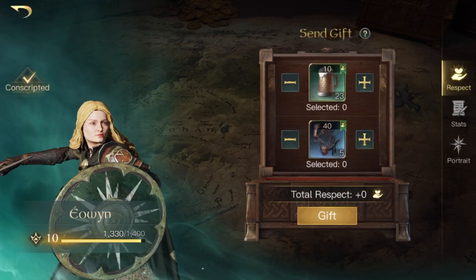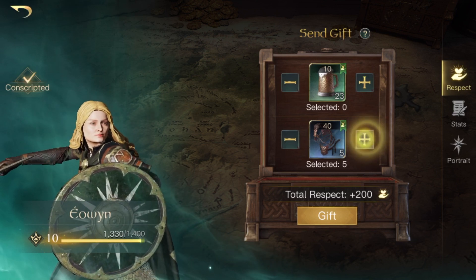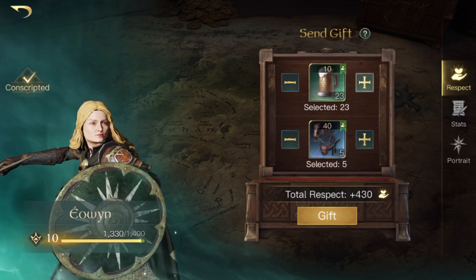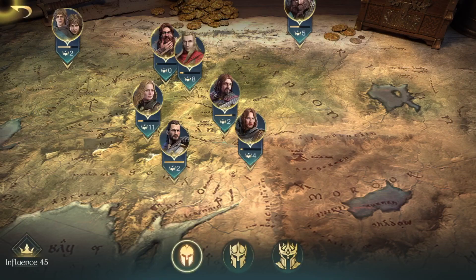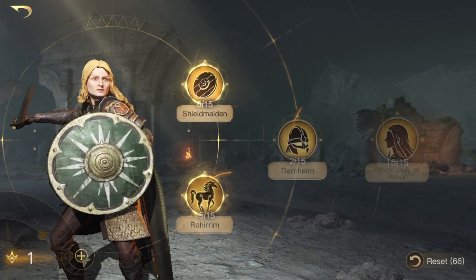Also, I did get my Eowyn to respect level 10 and got her unique item — we actually did a video on that so you can go check it out. Now I'm just dumping whatever respect I have into her to see how high a respect level I can get her to, since at higher respect levels you have more skill points to put into her skills.